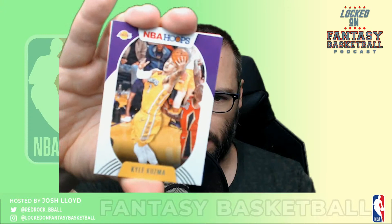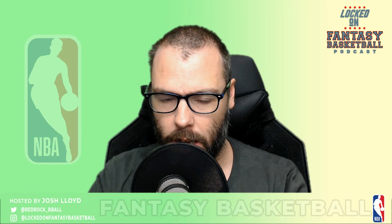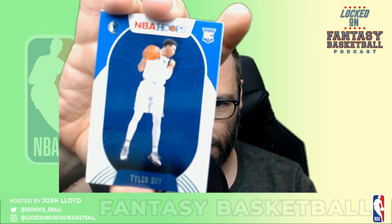The future MVP. Kyle Kuzma. Kyrie Irving. Mike Conley — this one looks weird, the colors look really weird, I think it's just the purple background with the yellow jersey. Big Deke Energy. Sadiq Bey rookie. Another Bey — Tyler Bey. Two Beys in one pack! And that's that pack. One of the most boring packs you could ever possibly imagine.